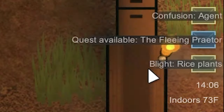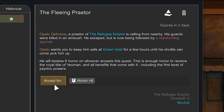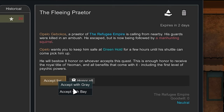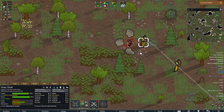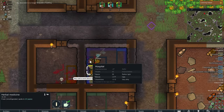The rice crop gets a blight on it which means I have to cut it all and replant it. A royal from the refugee empire calls from nearby — his guards were killed in an ambush. He escaped but is being followed by a man-hunting squirrel and wants to be kept safe at Greenhold until a shuttle picks him up. In exchange he'll give 8 honor to a tribesman of my choosing. I accept for Gray. Mad squirrel down, noble loaded up, quest complete — and I have to patch Gray up from the squirrel attack.